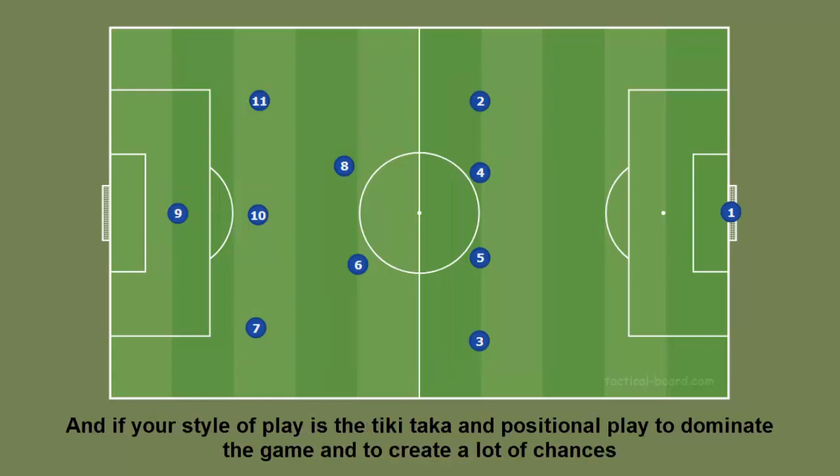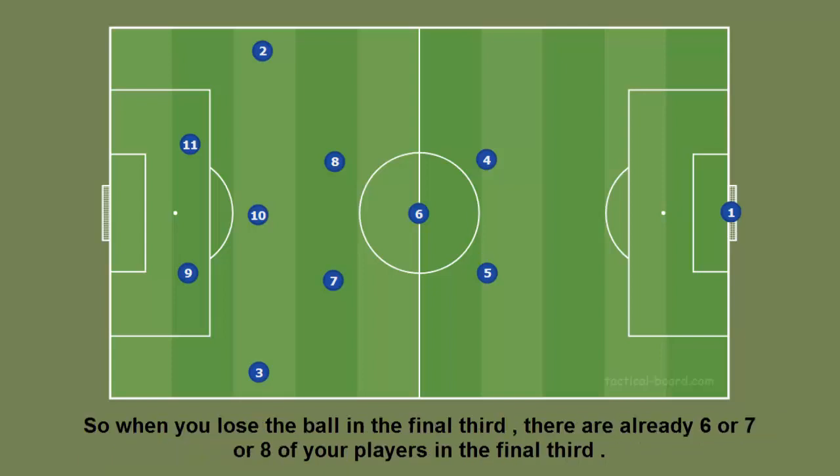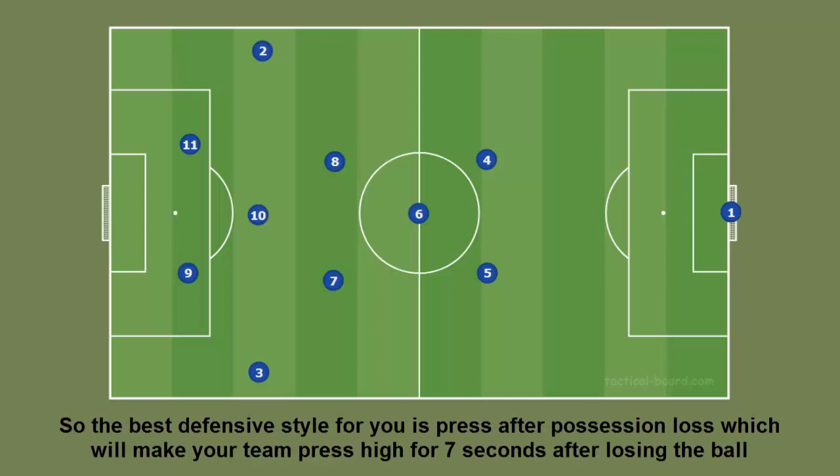If your style of play is the tiki-taka and positional play to dominate the game and create a lot of chances, most of the time that will make you give the fullbacks instructions to join the attack, to help the team keep possession and to provide crosses. So when you lose the ball in the final third there are already six, seven, or eight of your players in the final third, so the best defensive style for you is Press After Possession Loss.